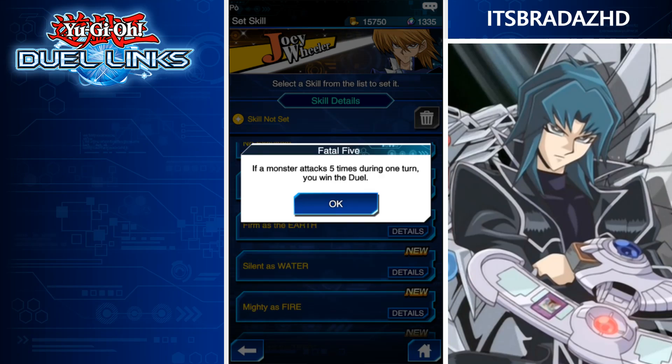Spatial 5 — if a monster attacks 5 times during one turn, you win the duel. Not many cards can do this, but this is probably a Zane skill because of Chimeratech Over Dragon, which can attack the same number of times as its fusion materials. If you were playing that anyway, you'd probably win — assuming your opponent didn't have Mirror Force, Mirror Wall, or similar cards. Pretty cool skill.